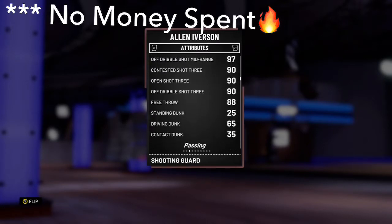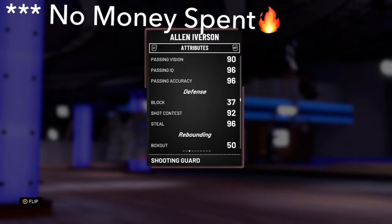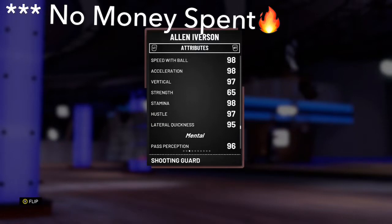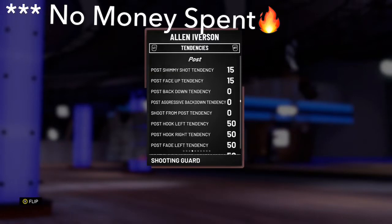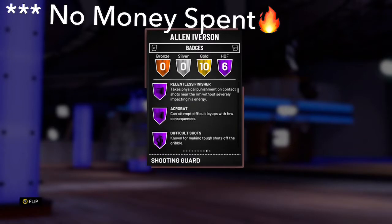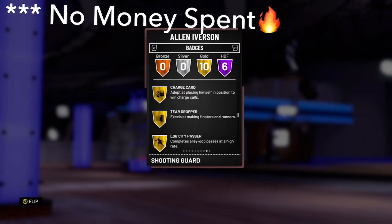Here is my team, and here is the Pink Diamond Allen Iverson. If you don't know the stats, this card is amazing at shooting. Also has a really good steal. The only real drawback with this card is Allen Iverson is 6 foot, so a lot of his shots are going to get blocked if he's not wide open.